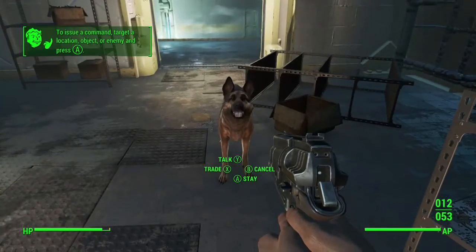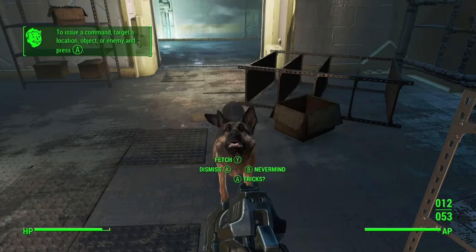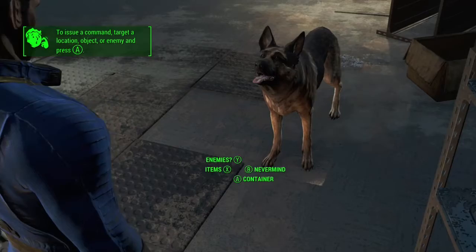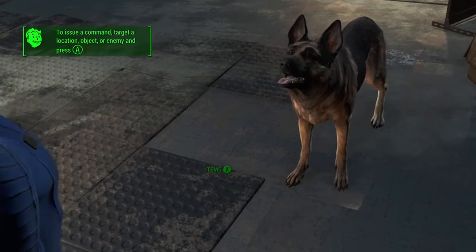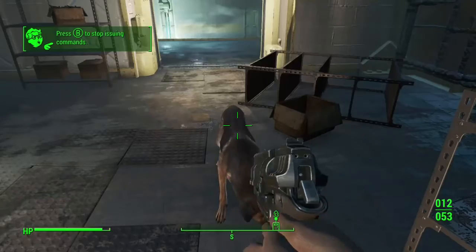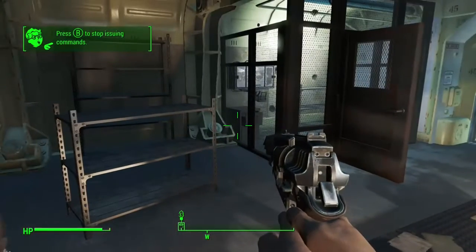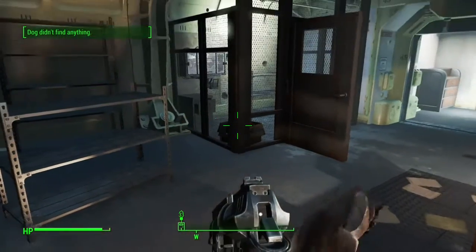I'm going to show you an instance of doing this exploit wrong. You're gonna want to go into the menu, press Talk, then Fetch, then Fetch Items to see if there's any good stuff nearby. Once you get him to fetch items he's gonna go over to the case — but in this instance he's actually too far away from the case, so he's gonna send him around the room.